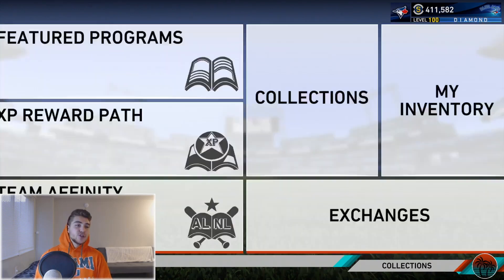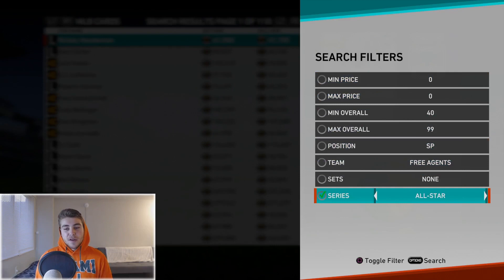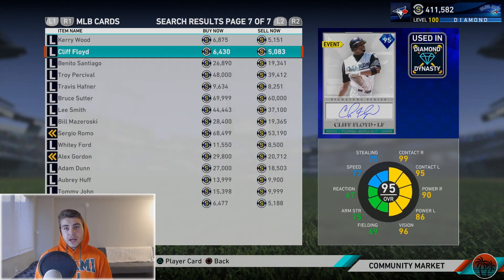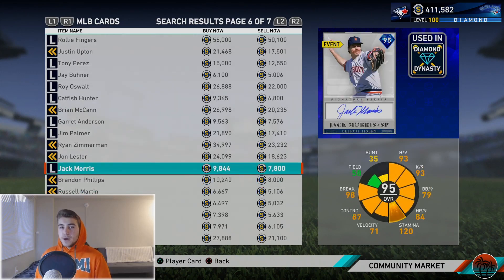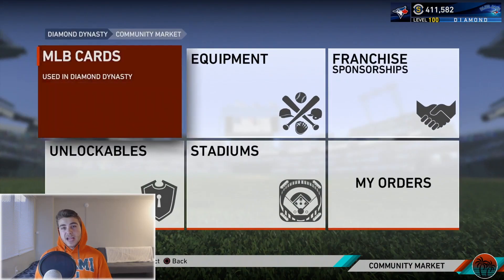It definitely seemed daunting and was more expensive when first released, but card prices have gone down especially in signature series. You're not really going to be able to avoid paying more than quick-sell on some of them, but a lot of signature cards you can get for around 5,000 stubs. I was putting buy orders in for 50 to 100 stubs over 5,000 and getting them really quickly. A signature card costing me 100 stubs total is a great bargain. Once you collect all 60 signatures you get 2,500 stubs back and also five-pack bundles.